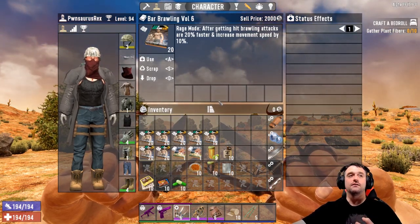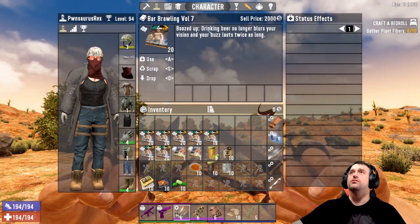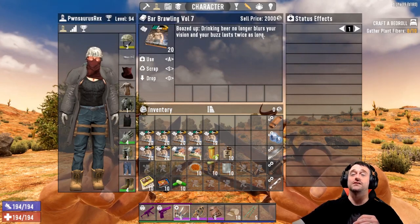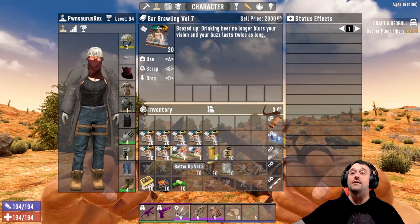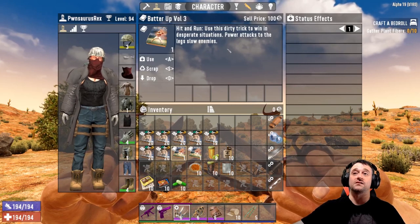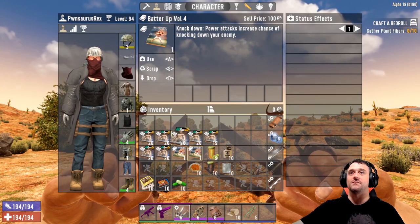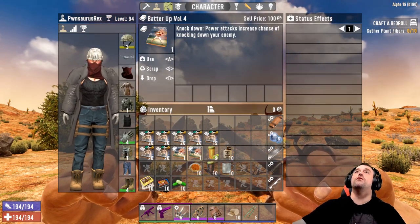Bar Brawling volume six — rage mode: after getting hit, brawling attacks are 20% faster and movement speed increases by 10%. So if you get hit you just get pissed off and start throwing punches like Rocky Balboa — awesome. Bar Brawling volume seven — boozed up: drinking beer no longer blurs your vision and your buzz lasts twice as long. Beer increases your brawling damage by 300%, and this makes it last twice as long without blurring vision. Two other helpful books: Hit and Run volume — power attacks to the legs slow enemies, and volume four power attacks increase the chance of knocking down your opponent.